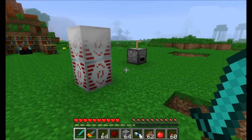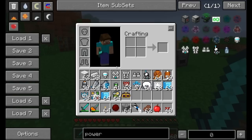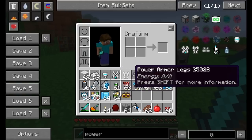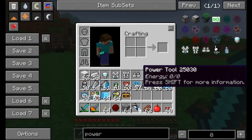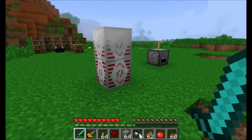Hello everyone, this is Direwolf20, and welcome to a brand new mod spotlight on Machine Muse's Modular Power Suits. The Modular Power Suits mod adds a couple types of armor and a power tool that you can set up with all kinds of different cool modular stuff. You can add all kinds of different abilities to these modular items that grant them certain powers. It's a pretty cool mod overall.